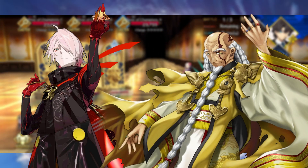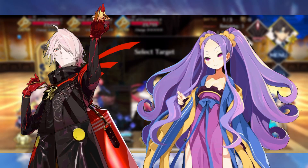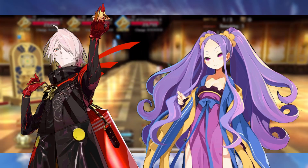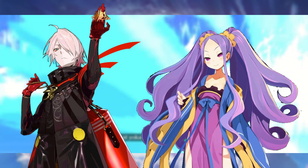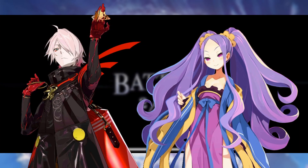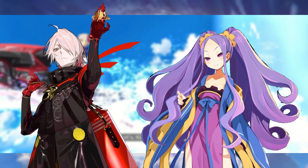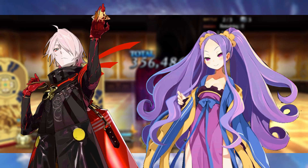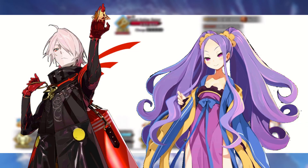My next recommendation is one of the best four-stars in the entire game — Wuzei Shan. Wuzei Shan is already an excellent budget Quick supporter, providing an attack boost as well as Quick card effectiveness. Her recent rank-up is a pretty substantial defense reduction and buff nullification on an enemy as well. Plus, that Noble Phantasm boost she has — oh my gosh — even more potential for buff removal. She just absolutely strips the enemy of everything they need to succeed. And she has yet another buff still in the pipeline, able to increase all allies' Noble Phantasm gauge by a flat 10% while also granting a critical strength boost.